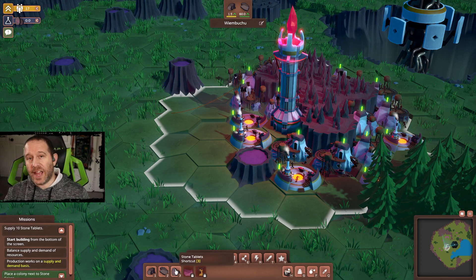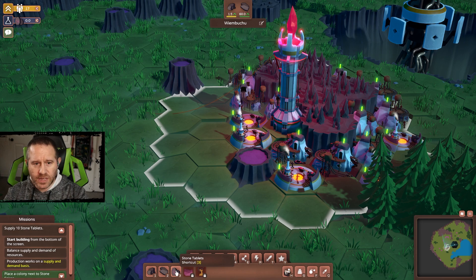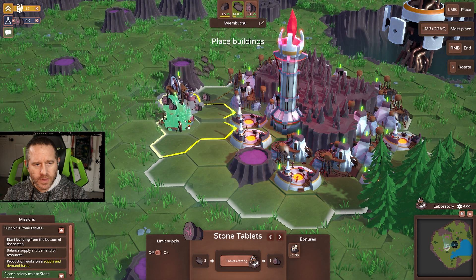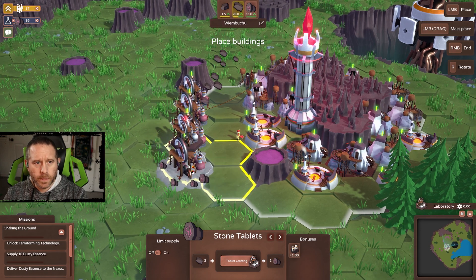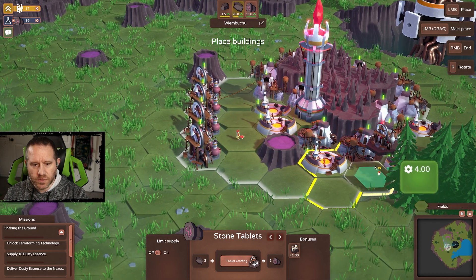We have a tech tree and it requires stone tablets. Imagine this is a mana-based magic game — these stone tablets are essentially your spells. We need to produce stone tablets. There are some modifiers nearby that are handy, so we're going to make a row of stone tablets out here along the edge with those modifiers. That gives us 16 stone tablets and we still have 28 slabs remaining, which is pretty awesome.